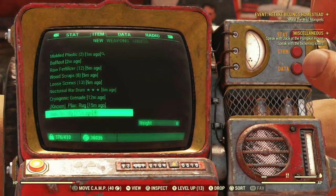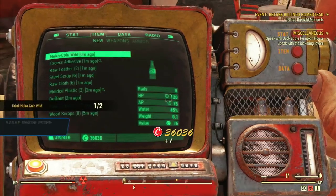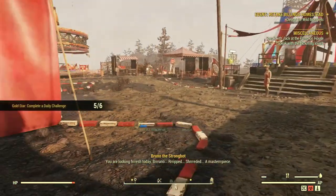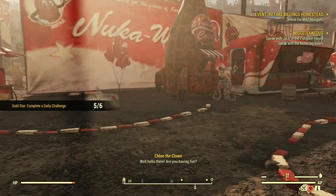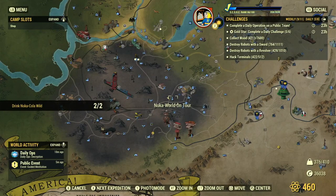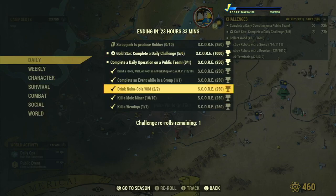Want to watch me drink Nuka-Cola Wild in front of you? Well hello there, are you having fun? And that's it. The Zz Gi keeps telling me the same fortune: 'You will pop your next balloon.'